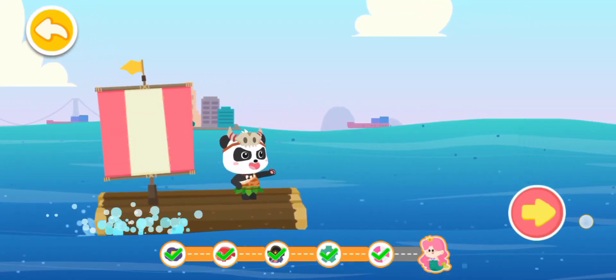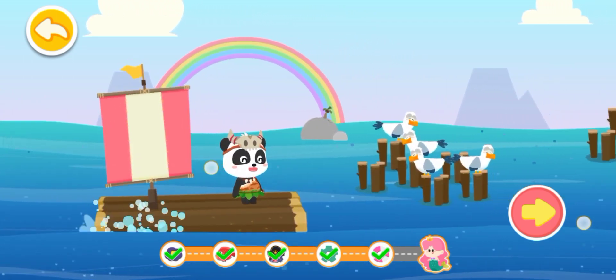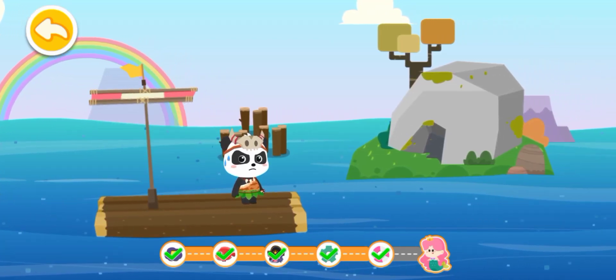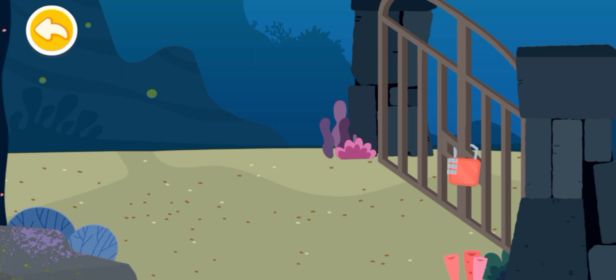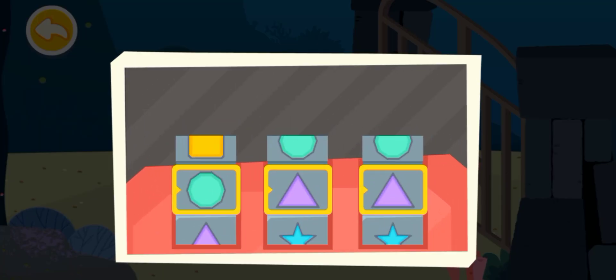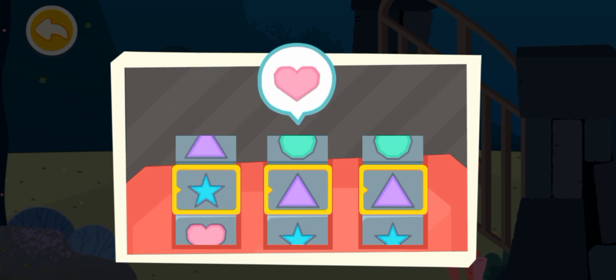The destination is in sight. The princess mermaid is on that island. The princess mermaid is right here. We need to unlock this coded lock before entering. Slide the coded lock to find the correct shape.